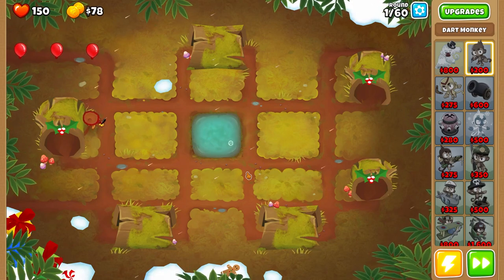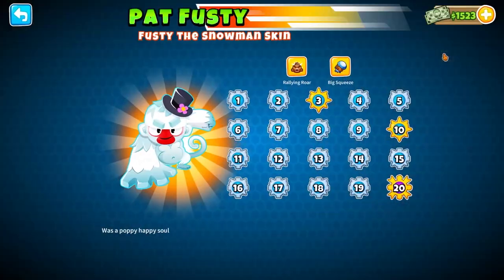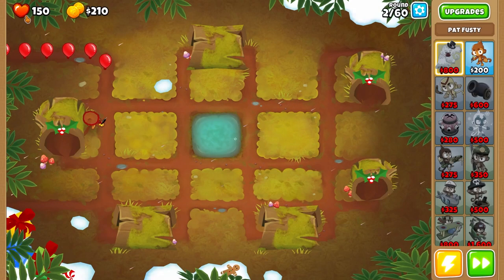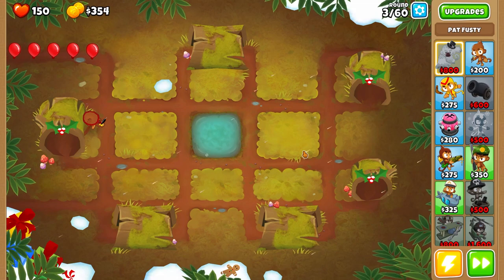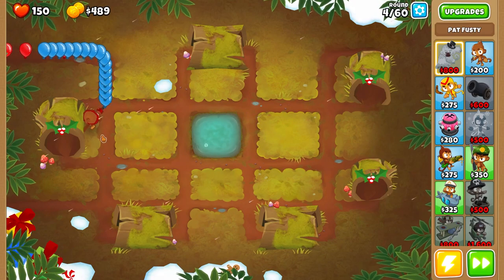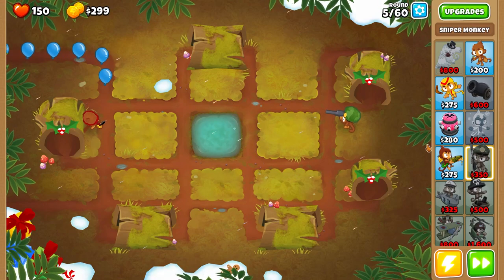Upgrade your dart monkey to enhanced eyesight and quick shots twice, then start the round. We're just going to wait until we grind up enough cash to get our hero. I'm using Pat Fusty with the skin. Any hero really works for this, but this is a good setup to get that 500,000 pops really consistently and quickly. Place the sniper monkey down here — he'll cover the entire back half of the playing field.